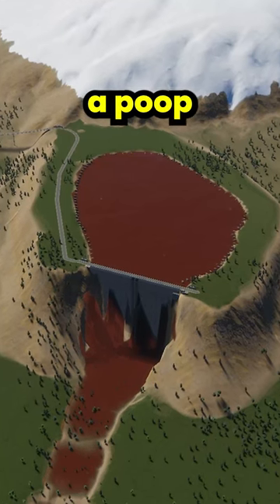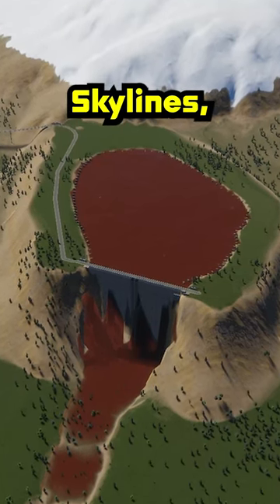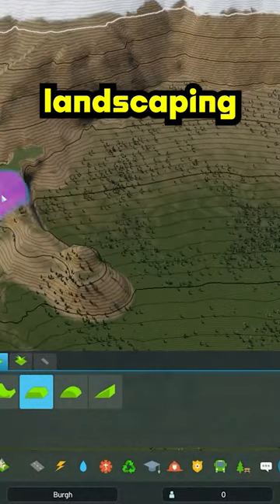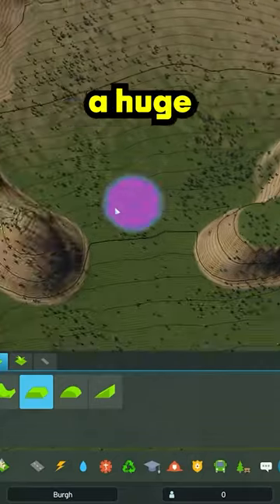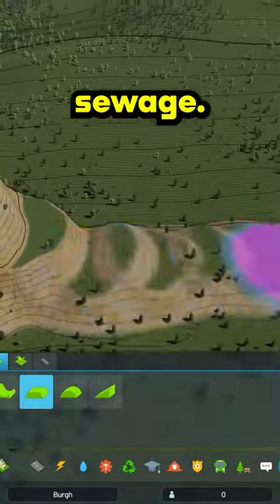I built a poop dam in Cities Skylines 2. I first started landscaping the ground to make a big U shape, which I could use to fill up as a huge bowl with all of my sewage.